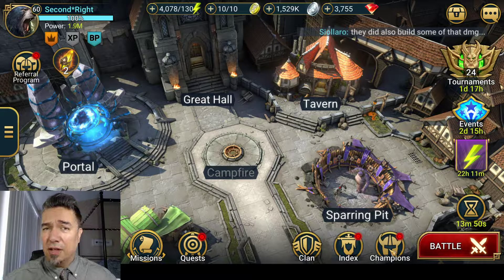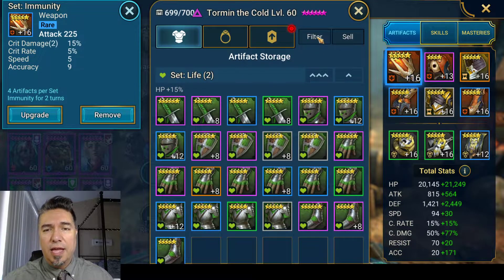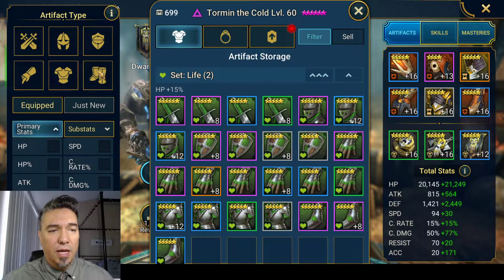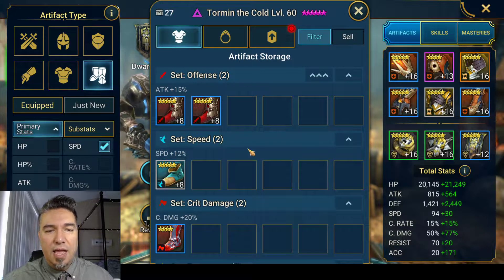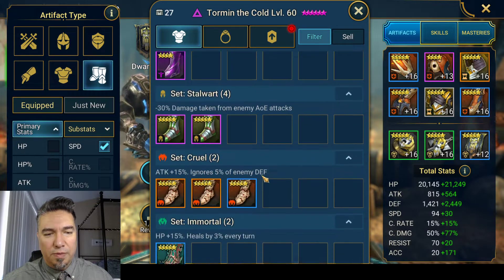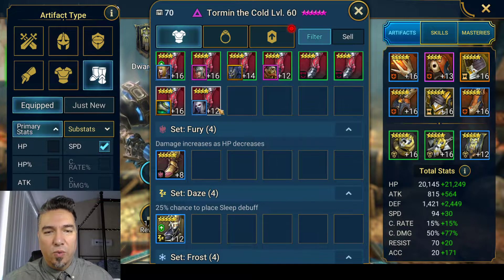So if you're an artifact hoarder like myself, you'll find this very refreshing. Go into your artifact search as you ordinarily would. There's a new button here called Filter. It brings up this submenu called Artifact Type, and let's say you want to find some speed boots. Click on the boot icon, then look for speed as your primary stat. See how that's highlighted? Now all of your stuff in your inventory and vault is going to be selected here. You can also see who's wearing what by hitting Equipped, and that'll bring up everyone wearing speed boots.